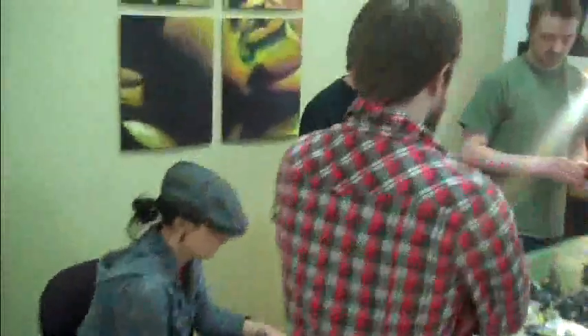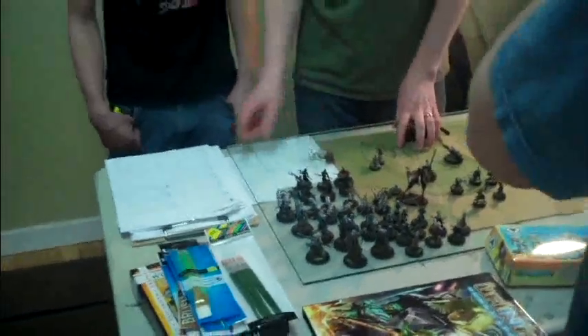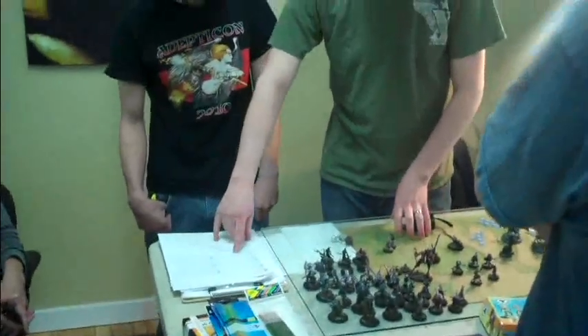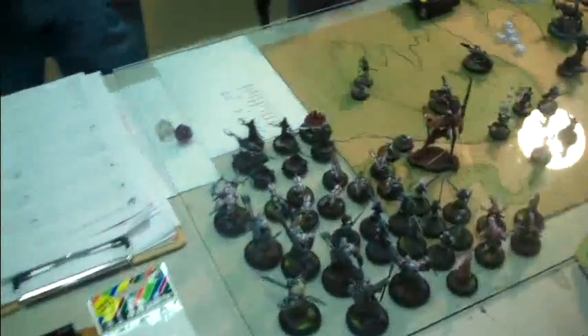Hey, so today we're learning how to play Infinity. That's what this looks like — test board here. Cameron, in the turn it would be over and you'd be like, oh. It'd be really dumb to do that. So in close combat, you go — actually that would be dumb to do because this guy's close combat is 19. He's got a really high close combat. This guy is 14. So you only ever roll one. It's just a face-to-face roll.